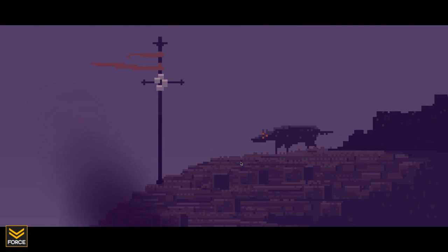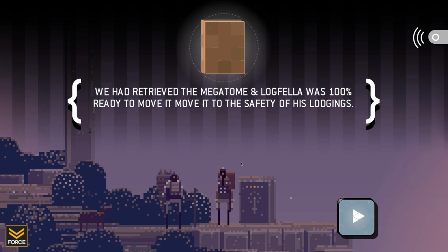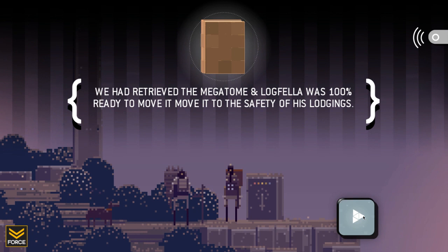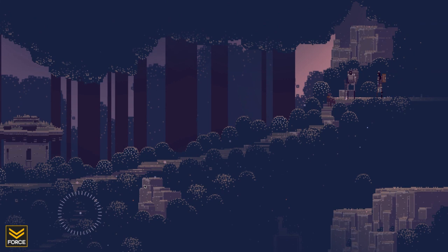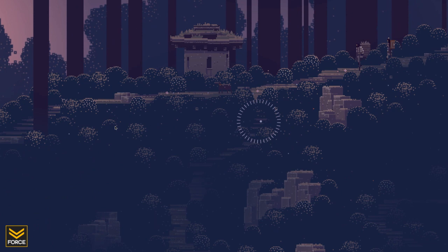Look at that dude — the wolf with three eyes. I called it a rat before, didn't I? It kind of looks like a rat. We had retrieved the Megatome, and Logfella was 100% ready to move it to the safety of his lodgings. We sensed a gathering thunderstorm, and yet a little song began in our heart. Lots of good songs in this game. The song in our heart — gear and sword and sorcery.